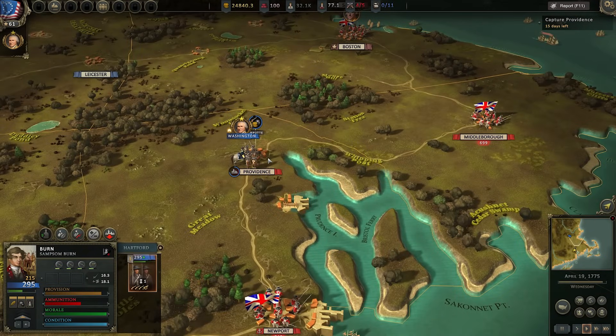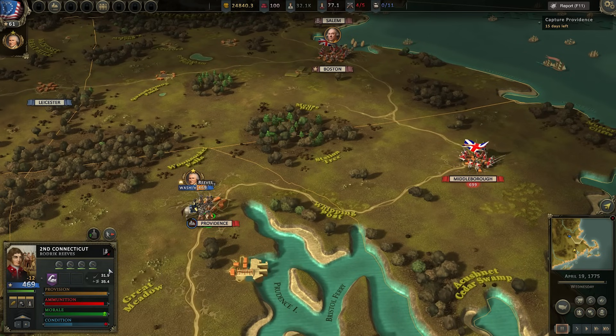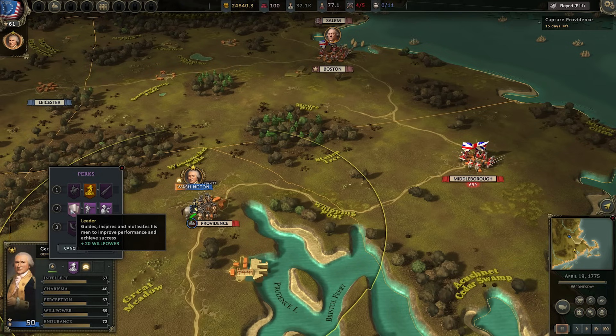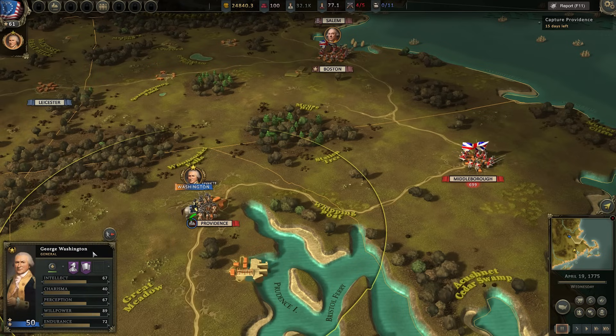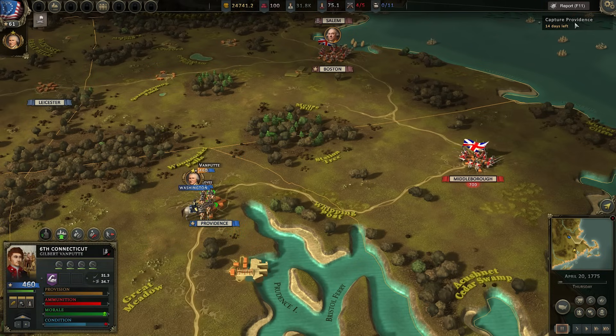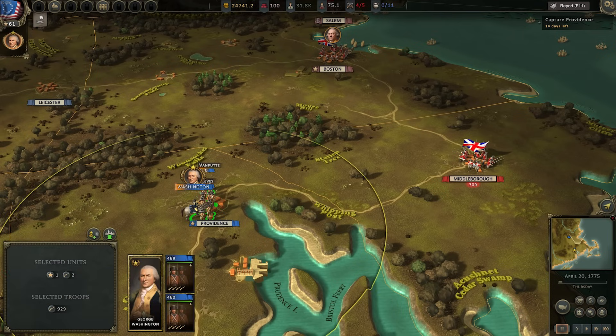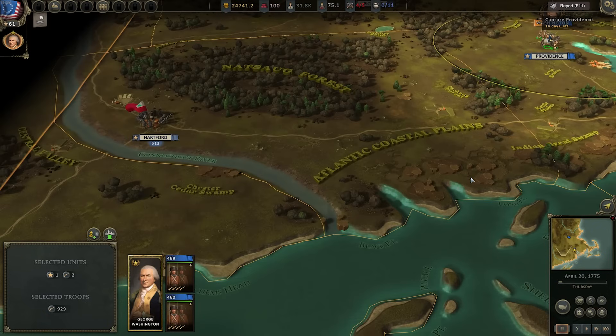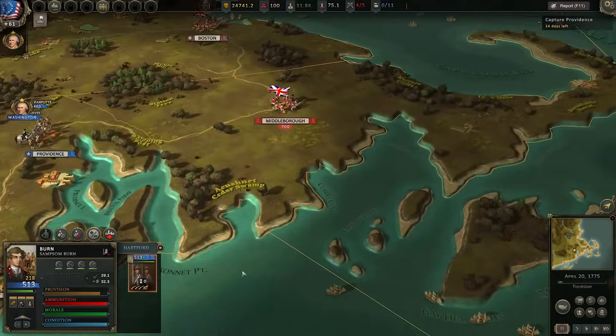We'll come back and take Newport later. This unit makes its way down — we got some more Brown Besses, which is fine. Washington leveled up, so I'm going to give him more willpower, meaning more morale for everybody in his command range. Boosting morale regeneration and command radius is going to be useful. I'm basically just making my men better in general.